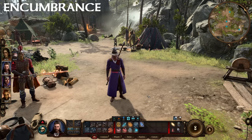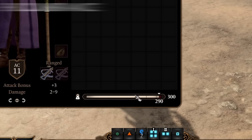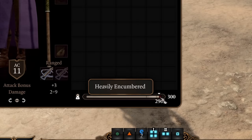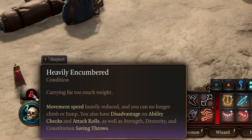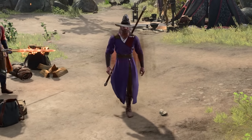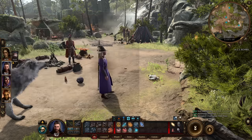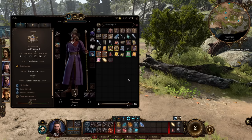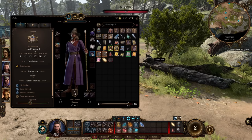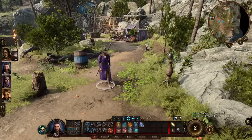Let's look at your character's encumbrance levels. Press I and go to your inventory to see the encumbrance bar at the bottom. If you're all the way to the right in the red, your character is heavily encumbered — this comes with a ton of disadvantages and your character moves super slow. In the yellow, you move pretty slow but with fewer disadvantages. The goal is to not be encumbered at all so you can move freely, jump far, and have no disadvantages.